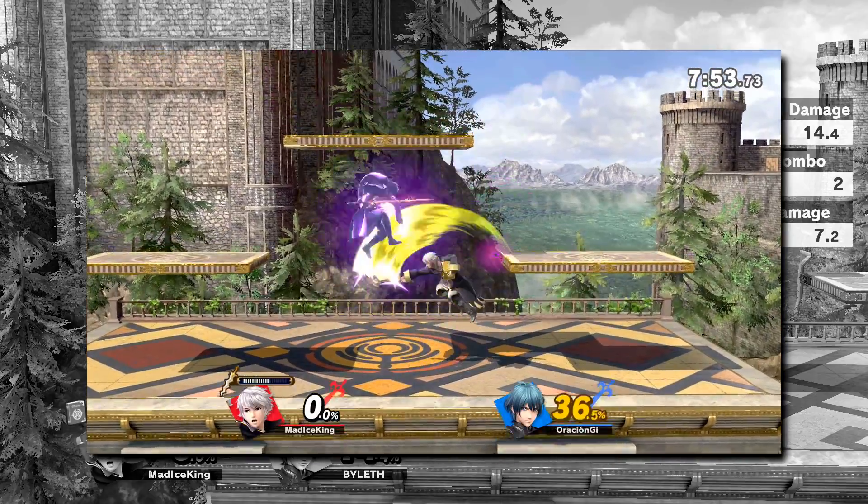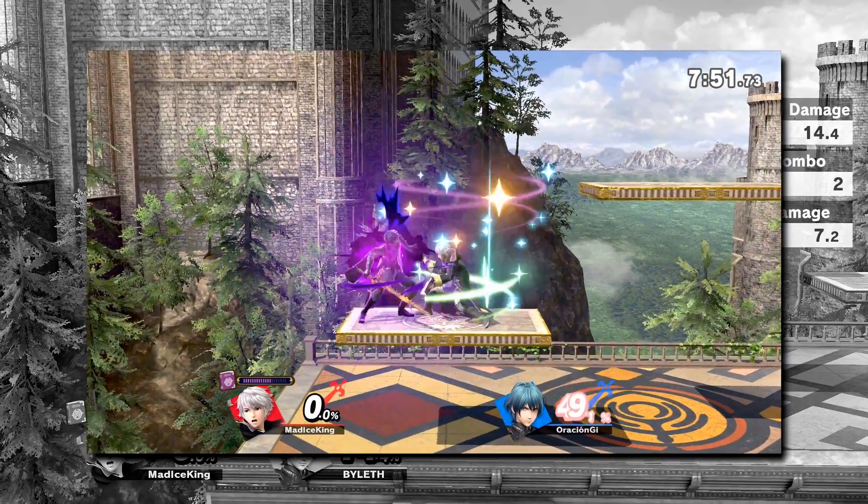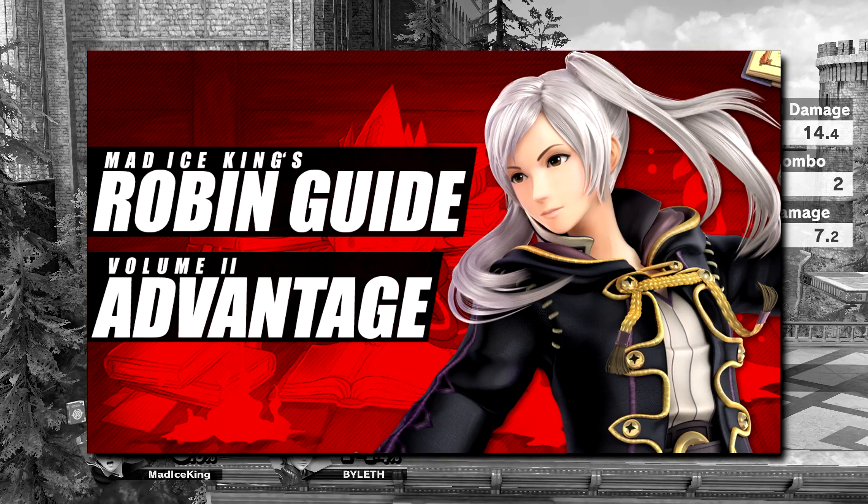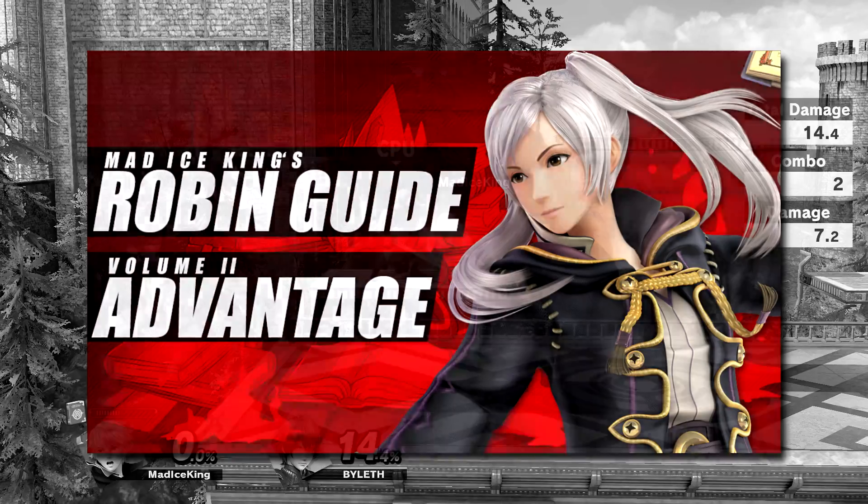In setups, your command grab becomes a mix-up option where opponents that are shielding become a fine target to be mixed up. I will be going into more detail on mix-ups in the Robin Advantage guide, so be sure to tune in when it's ready.